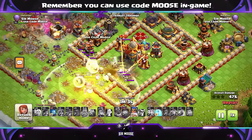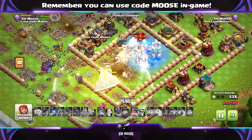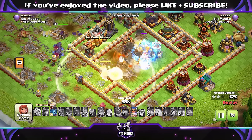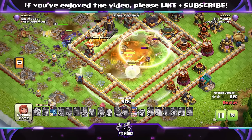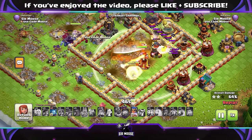It depends on the base, of course. Some bases you might not be able to use it because the Grand Warden will just get into trouble straight away. But on some bases, you've got some nasty defences you want to take out, and using Angry Jelly with the Grand Warden can be really good. We've used the Grand Warden ability in the centre there — we've taken out the Town Hall. We're looking okay.